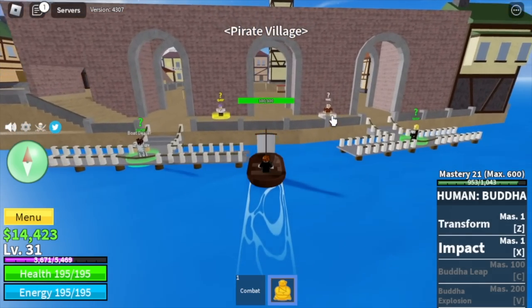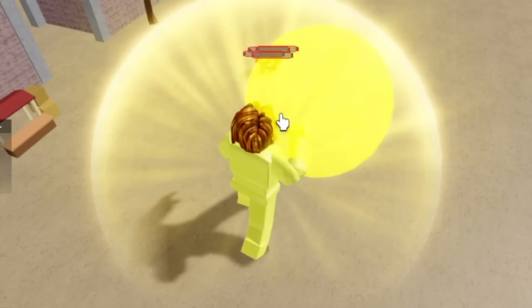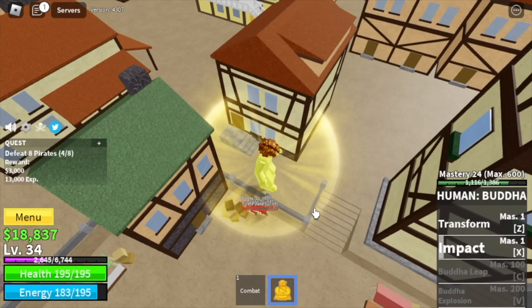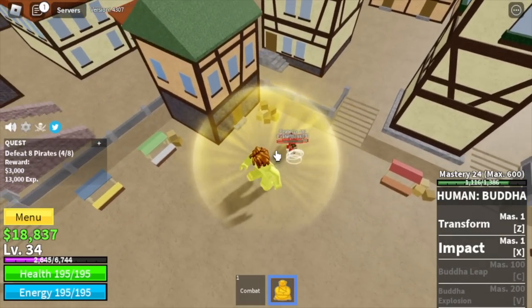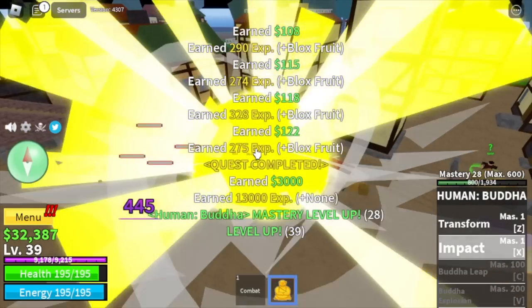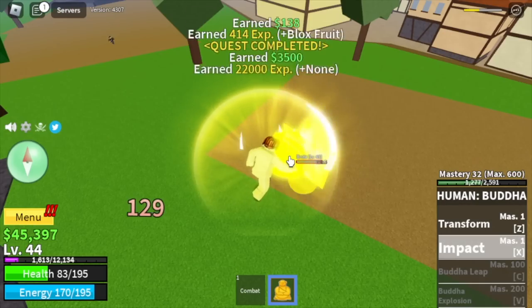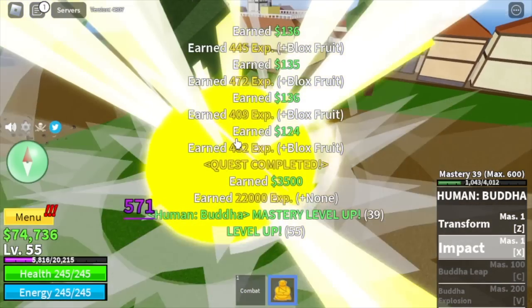Next island is the pirate village. So here we're going to start with the pirates. There's a tip to defeat them easily: just go up on top and keep using your skills. Or if you are not lazy, use your skills, run around, use your skills, run around. So at level 40, you can start defeating the brutes. Same strategy, X skill until you reach level 55.